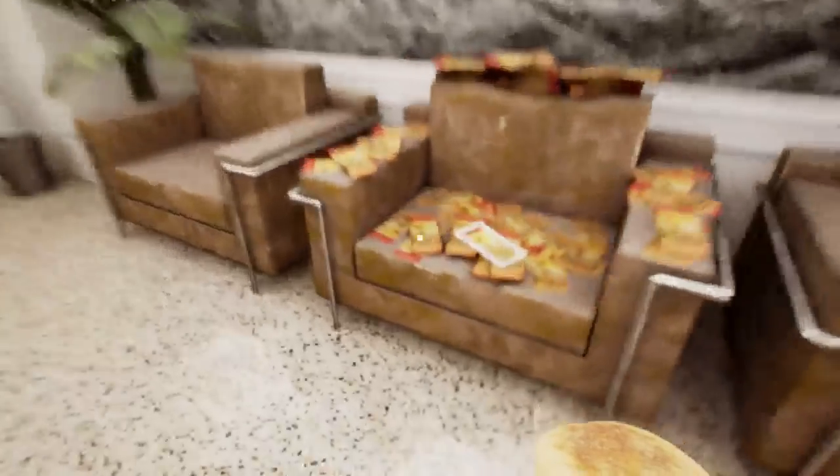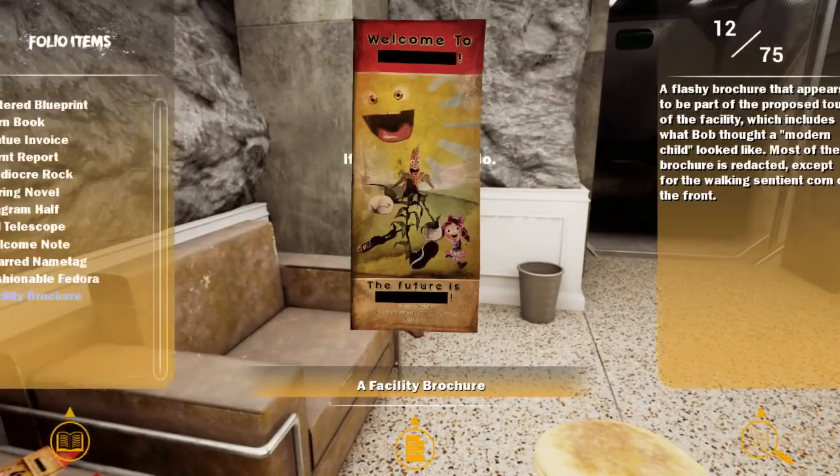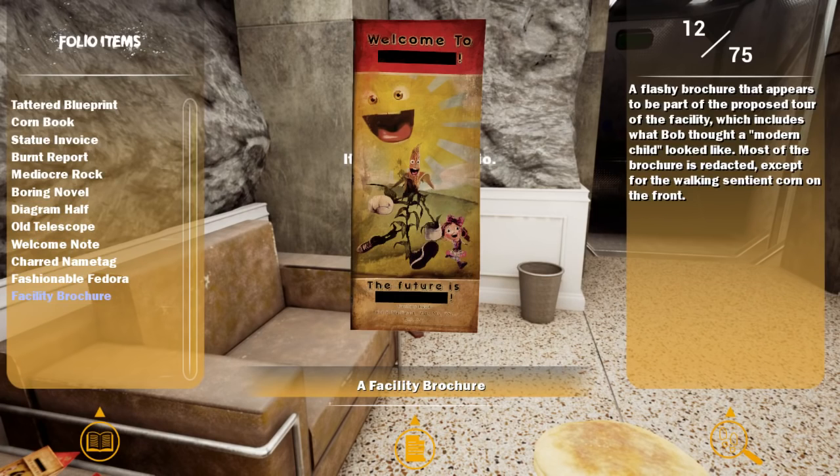A facility brochure. Welcome to the future — it's Khorne. A flashy brochure that appears to be part of a proposed tour of the facility, which includes what Bob thought a modern child looked like. Most of the brochure is redacted, except for the walking Zendia Khorne on the front.